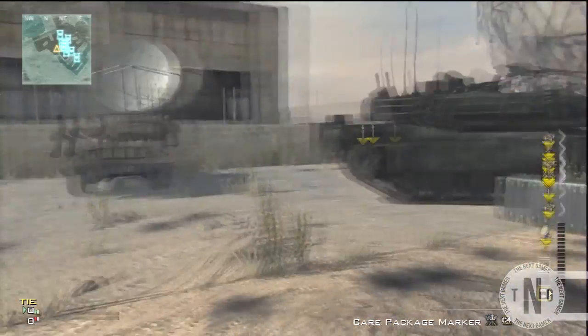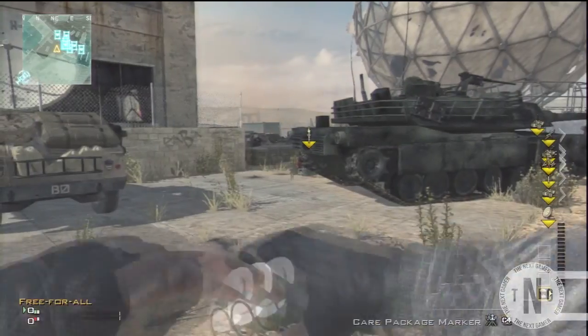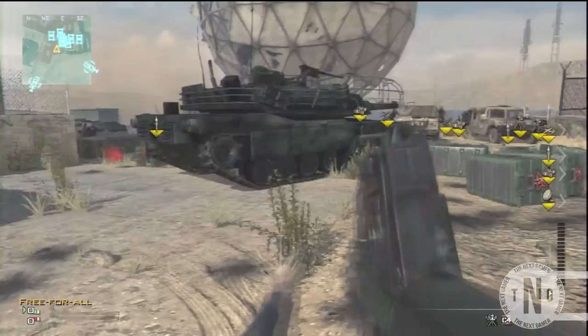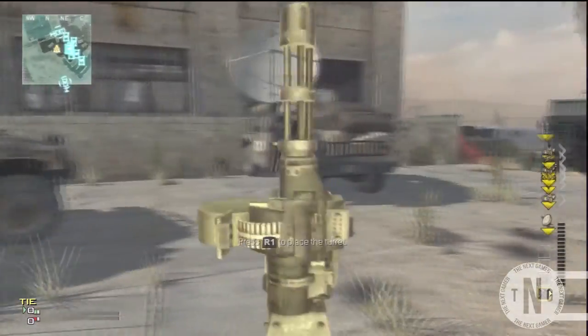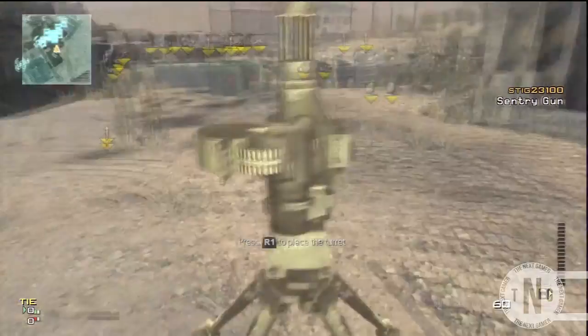Hey, what's up guys, Stig23100 here, and today I'm showing you a topless assault drone glitch. It's basically where your assault drone has no top — it's just the tracks and the wheels.